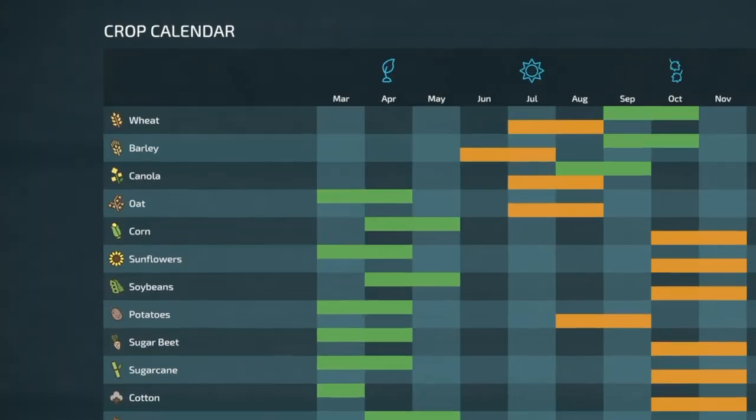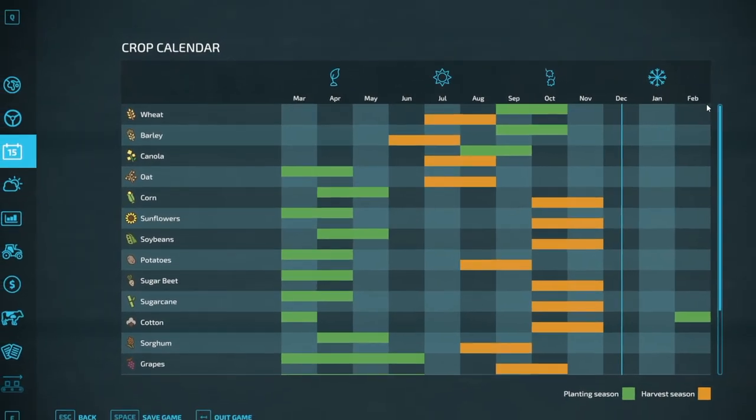On top of all this, map makers can define where their map is located in the world. They can do this by adjusting the location in the world and adding a new weather and crop calendar. This way you can define that in the south of the world your sugarcane grows much faster than in the north.